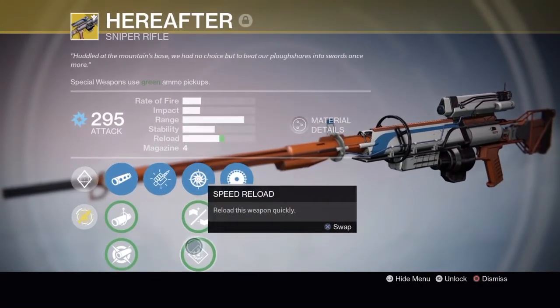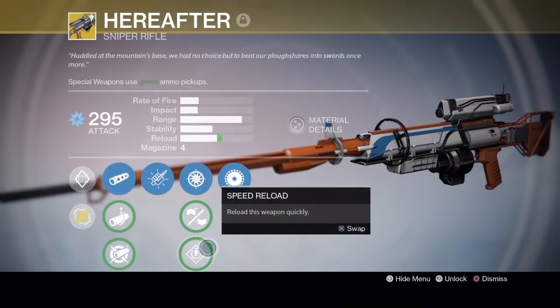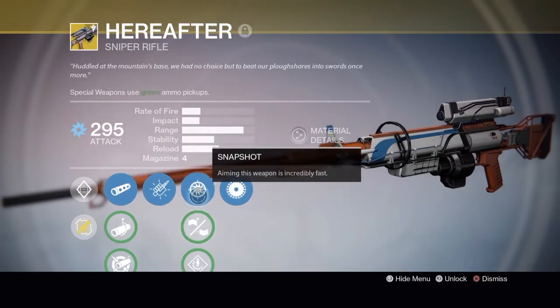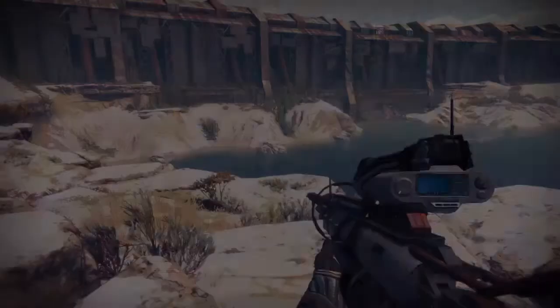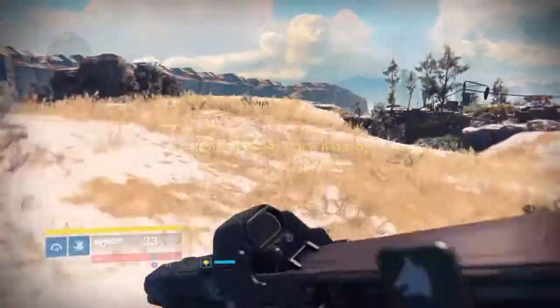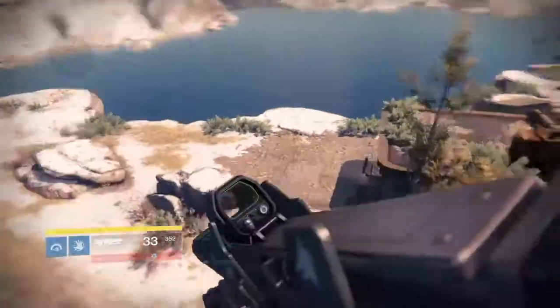Smooth Ballistics is truly the best way to go for this sniper rifle because you want stability and range. Personally I would recommend using either Snapshot or Speed Reload - you don't want to reduce the range too much, otherwise it's not really a sniper rifle.